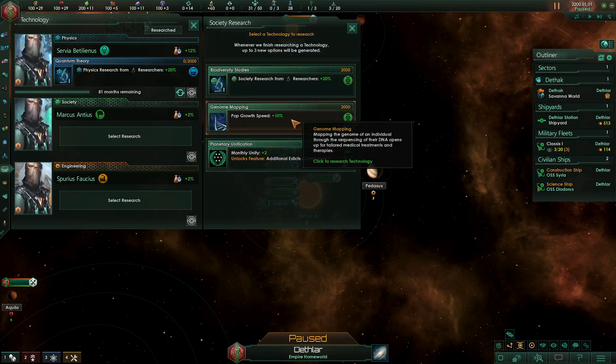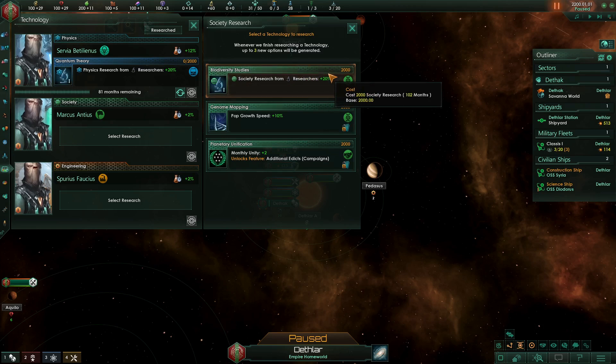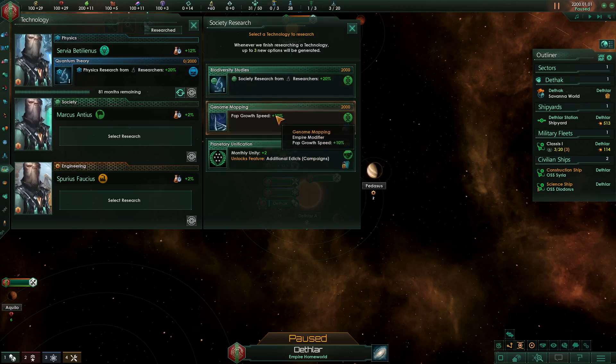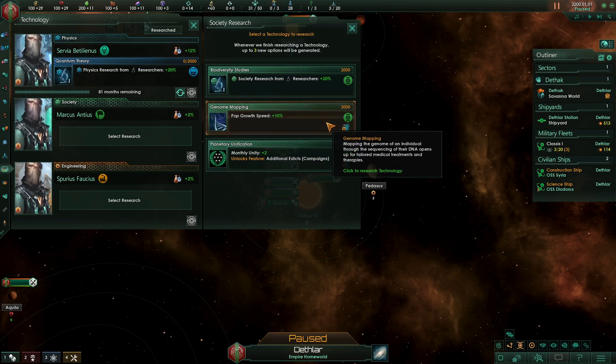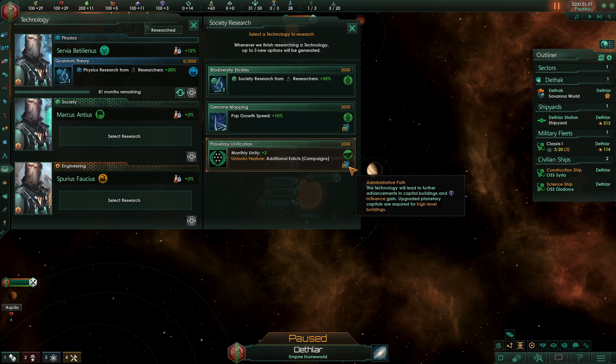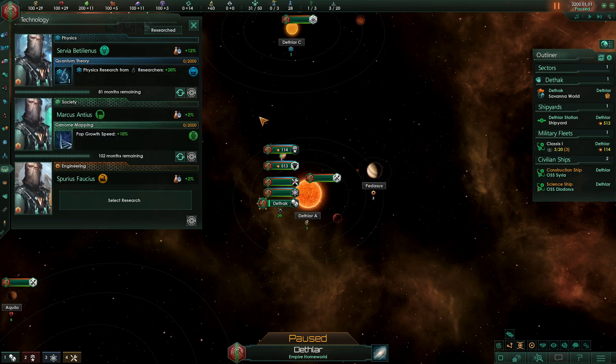In society research we've got some interesting choices. I would normally go for the plus 20%, but we've also had genome mapping come up. This gives us a bonus to pop growth speed, and pop growth is one of the most important modifiers in the game — the faster you can grow pops, the more economic output you'll have from your empire. On the other hand we've got the plus two unity planetary unification, which is also important and unlocks better planetary capitals and technologies. But we're going to go with genome mapping here.